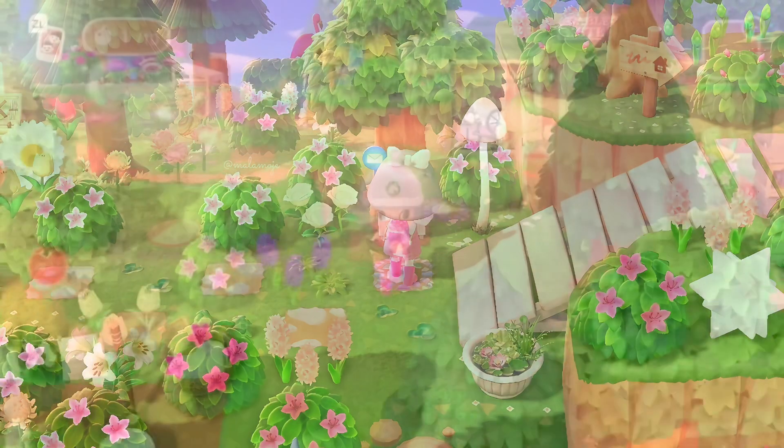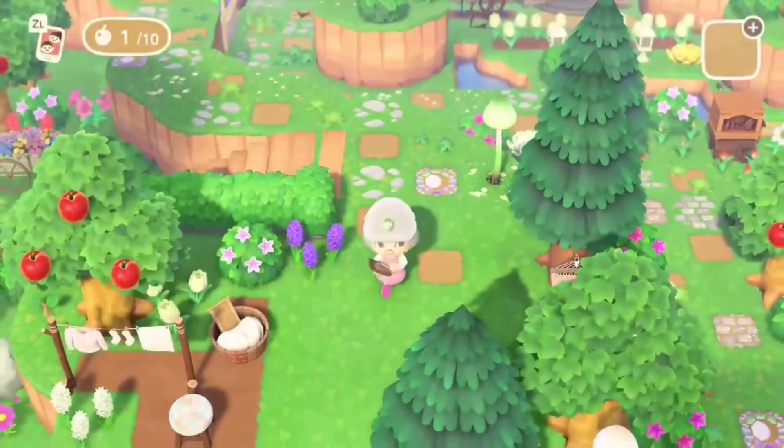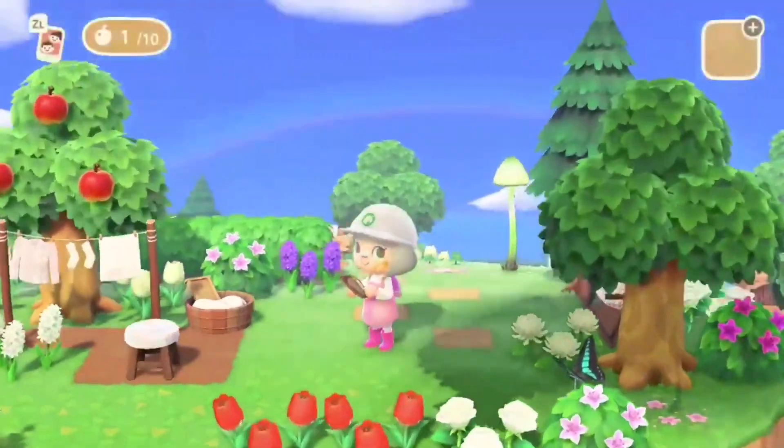Fairycore elements to me is a lot of water, waterfalls, cliffs, and lights — so the mush lamp or the nova light. Those all add a big element to it that makes it just feel whimsical.